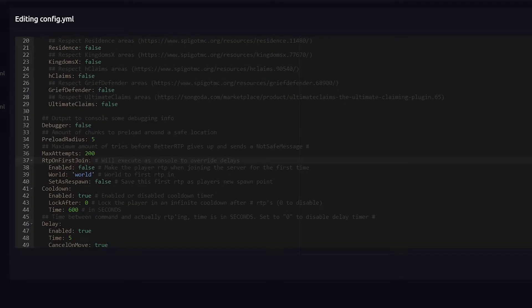Here you have RTP on first join — should players randomly teleport the very first time they join the server? In a Minecraft survival server this could be handy, but I wouldn't recommend it unless you have a separate spawn world. If players spawn directly into the world called 'world', the very first thing they see won't be rules or a spawn — they'll immediately get teleported. I wouldn't do that, but it is your choice. You can also specify which world triggers the first-join RTP.